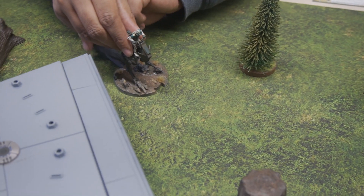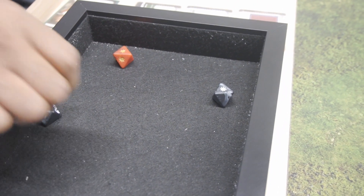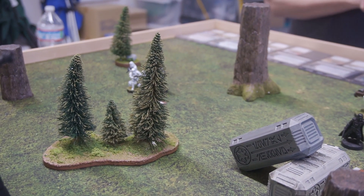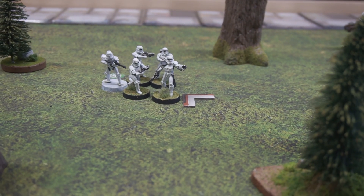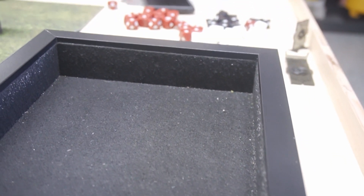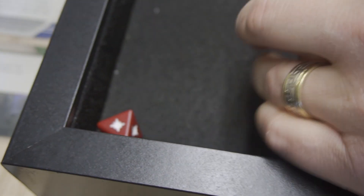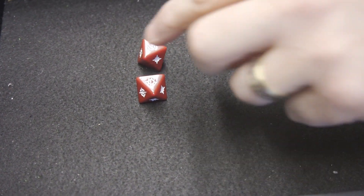We'll move the AT-RT to about here and we're going to shoot at Miss Ruthless. Just one hit. I don't remember if she surges to block or not — I think she does. She'll go to the bag — core. We'll shoot into the AT-RT with just the DLT-19, which is two red with impact one. So one of those will go to a crit. We'll use search to hit — and that's it.